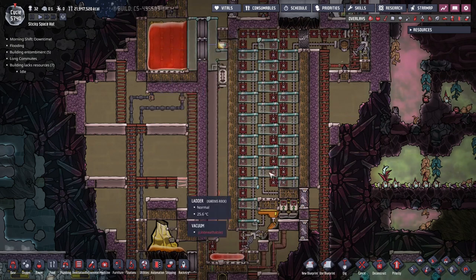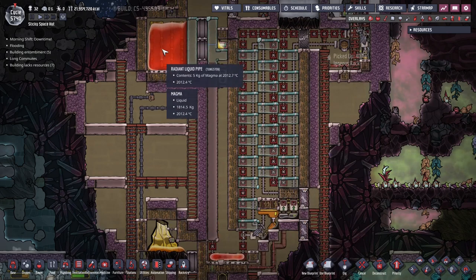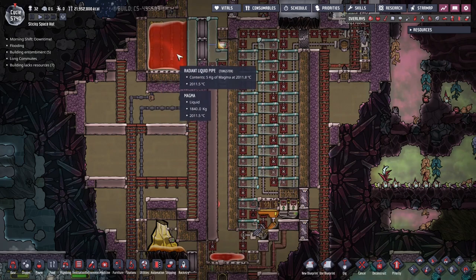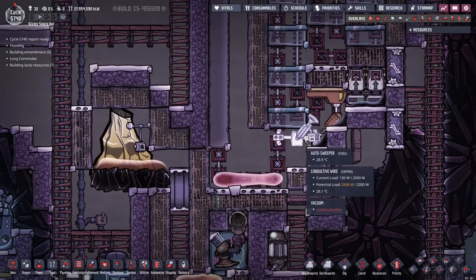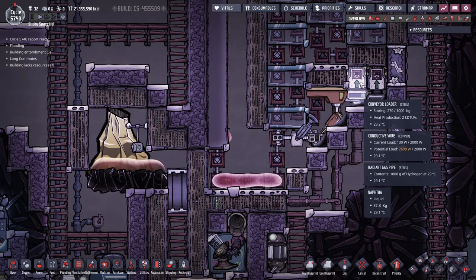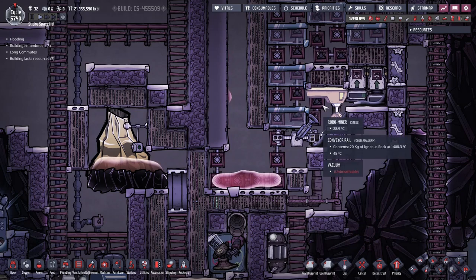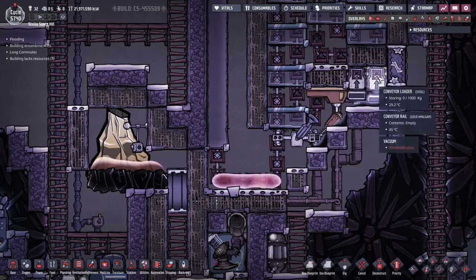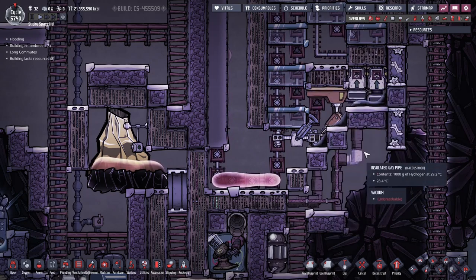One thing to know about this pool of magma: you want to make sure you build out this melter before filling up the pool. Otherwise, if you fill up the pool and then you want to do the plumbing, dupes might get a magma bath here. Also about the equipment down here — we have a sweeper, miner, and two loaders. You want to make sure you put the loaders with the arrow up. Everything here is dipped into naphtha without any of the conveyors touching the naphtha itself, otherwise it will vaporize and this melter is going to have a really bad day.